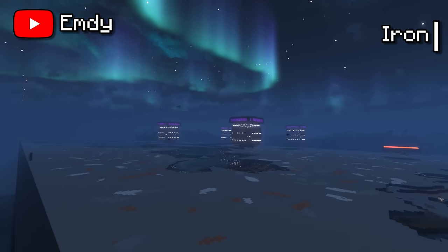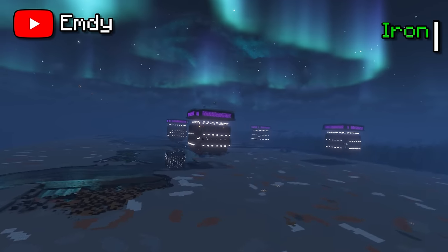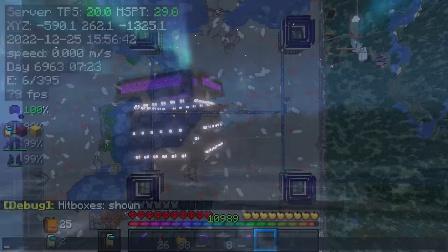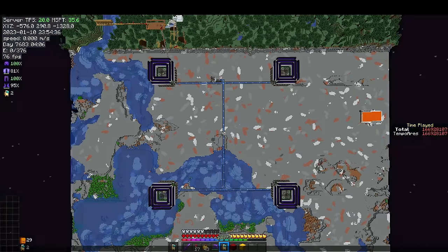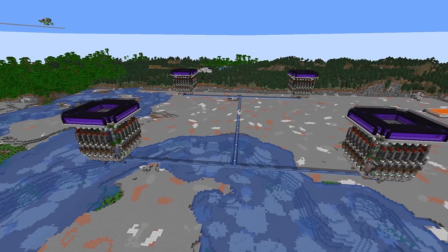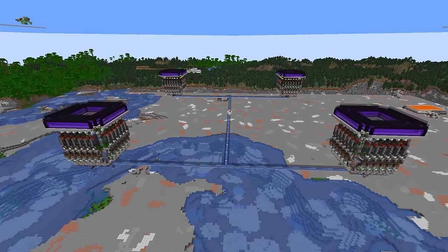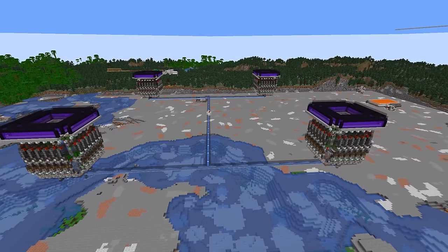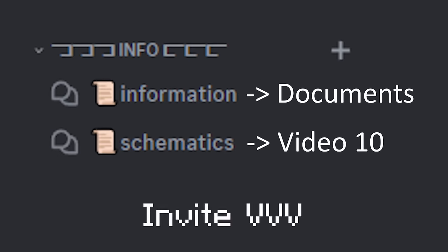The first farm is the iron farm I built in video 5, producing 44,000 iron per hour in 1.18 but greatly decreasing in future versions, which led me to run it before updating, generating over 4 million ingots. I put the farm creator on screen, which I will do for every single farm since I got a complaint about the credits only being in my Discord server. For the schematics you will still have to go there but they are all free and not locked behind stupid paywalls. Show the designers some support, they definitely all deserve it.